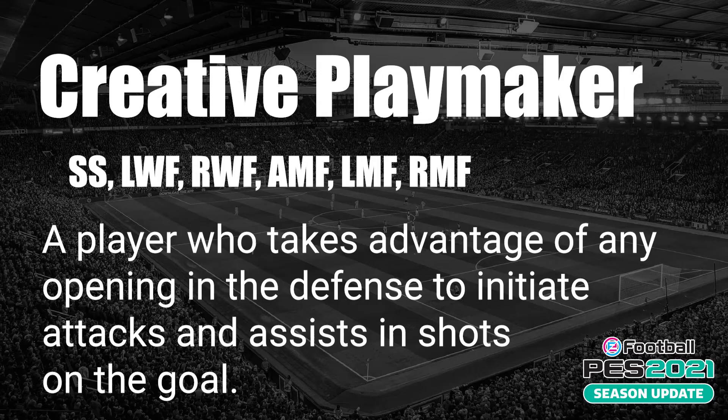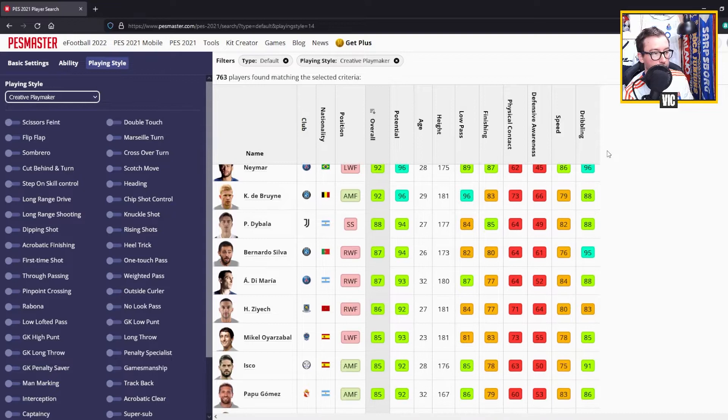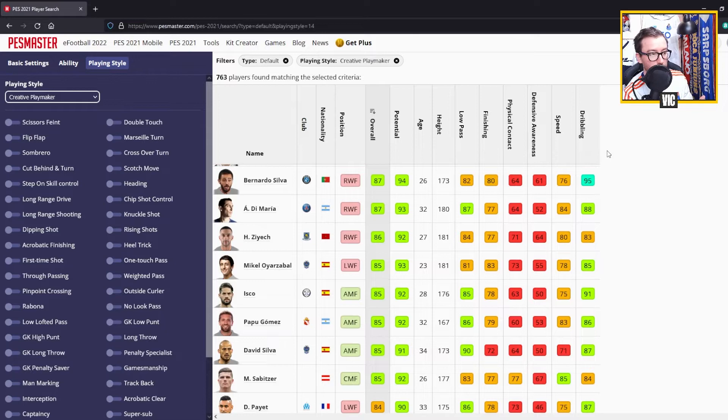Creative Playmaker is activated for a whole bunch of positions: second striker, left winger, right winger, AMF, left midfielder, and right midfielder. This is a player who takes advantage of any opening in the defense to initiate attacks and assist on shots on goal - basically the playmakers who find space and use creativity, passing, and skills to create chances. Top players include Lionel Messi, Neymar, Kevin De Bruyne, Dybala, Bernardo Silva, Angel Di Maria, Hakim Ziyech, and Miquel Oyarzabal.